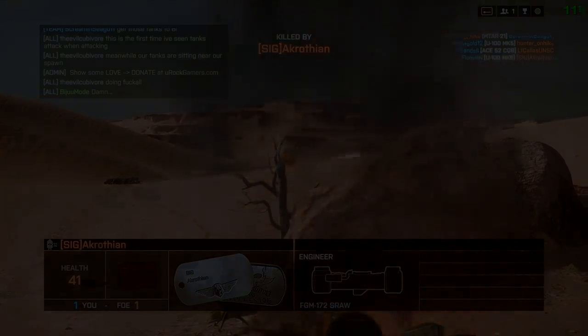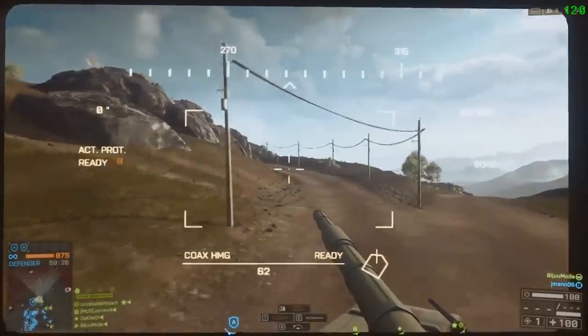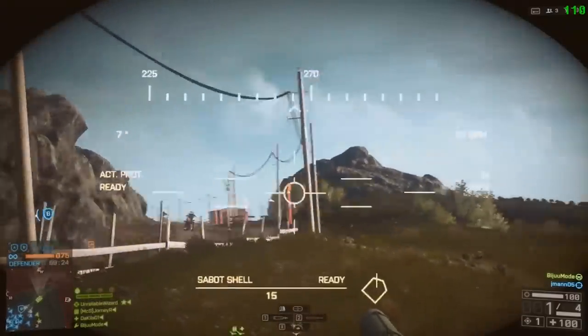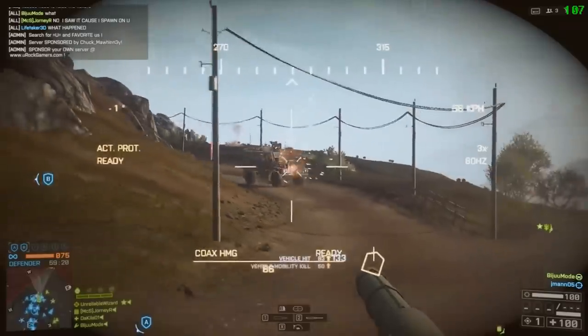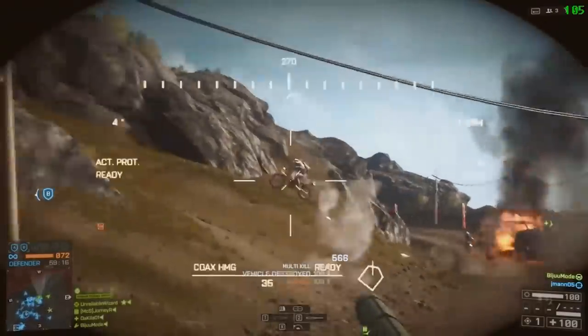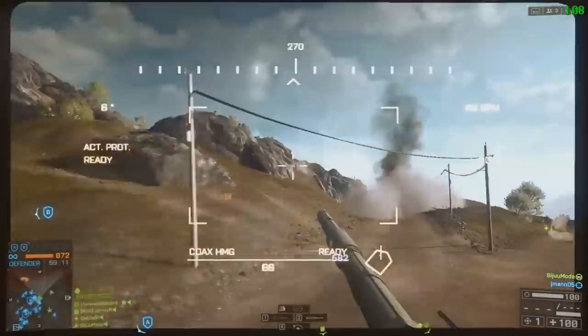Now let's see what Bijuu does on the defensive side in another rush game. In this one he says: the attackers come over the hill to the left and in front, so never stand still. Always keep on the move and look at your mini-map a lot. The tank on the defense side is key to winning — you will be the enemy team's biggest target. Don't sit back and let them push; push up, be smart and aggressive to show you mean business.